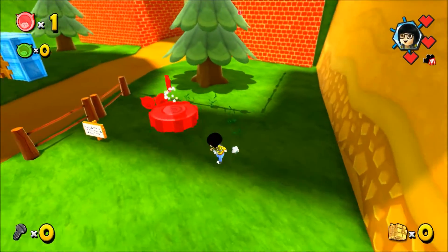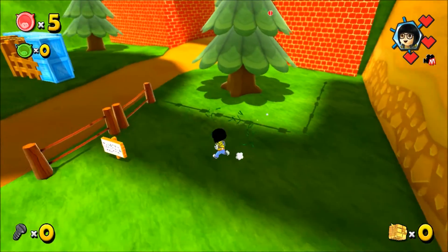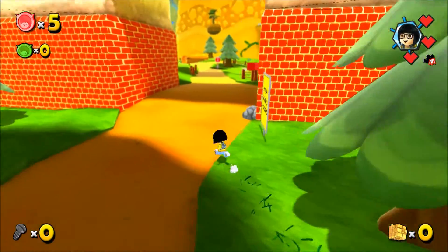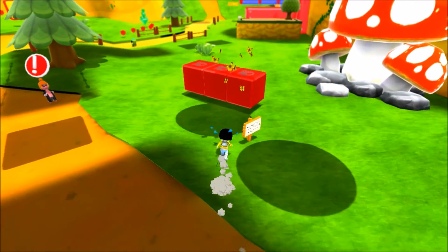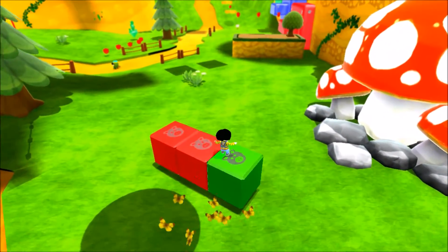What's up guys, Bills here from The Hidden Levels. I'm going to show you how to get some achievements. These are the spinning coin containers — all you have to do is run around them in a circle. It doesn't matter how long you take, you just have to get all the coins and then they'll disappear. You have to get a hundred of those.